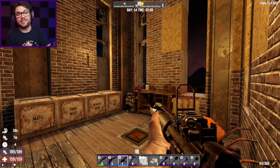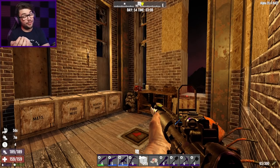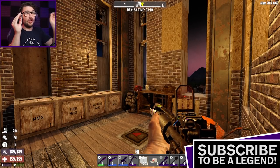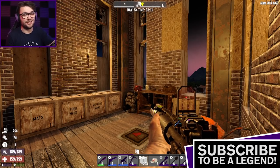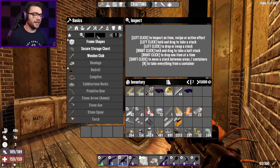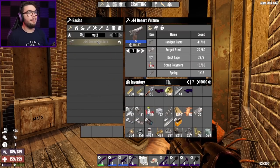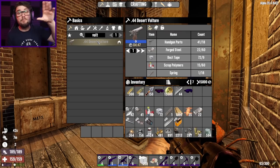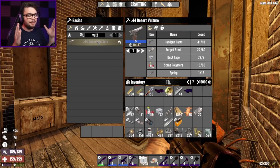We've finally found the schematics of both the Desert Vulture, the Dolcher, and the Machini. The things I've been looking for for so long, far longer than I care to mention, but we finally have the ability to make these bad boys. Finally, some weapons that can stand up against the zombie hordes, much better than what I've got at the moment. That's my goal for today.